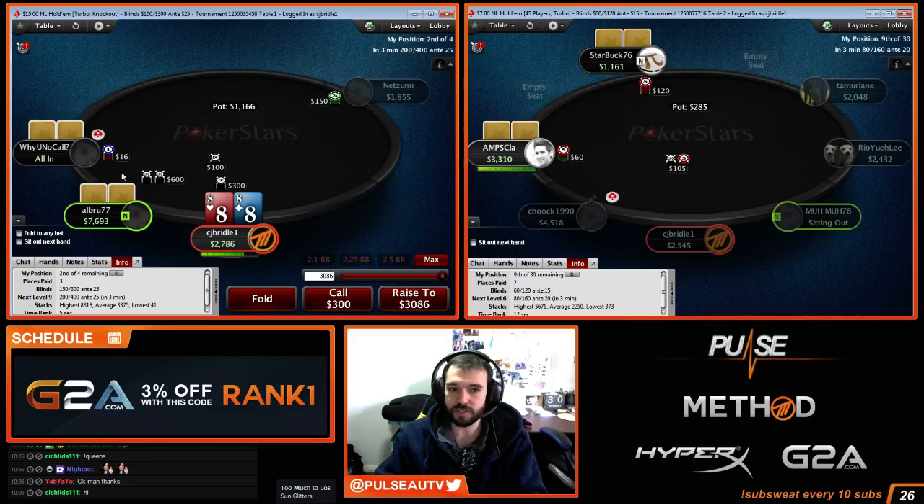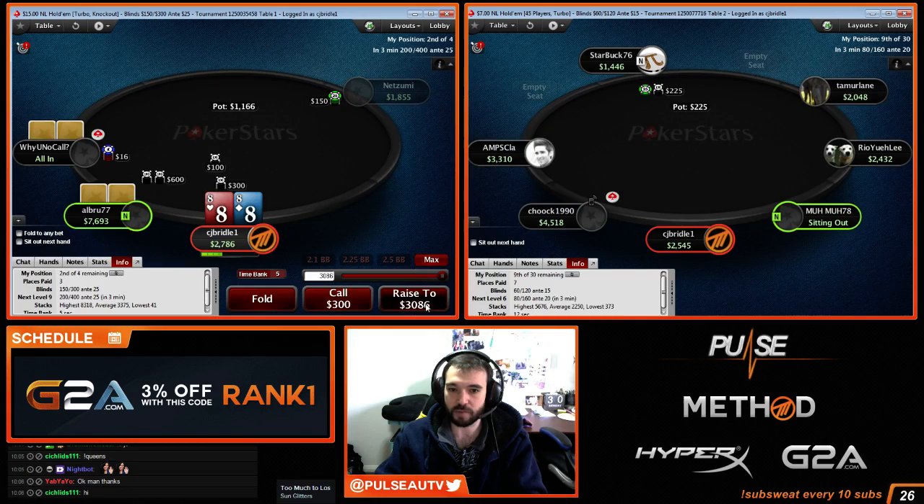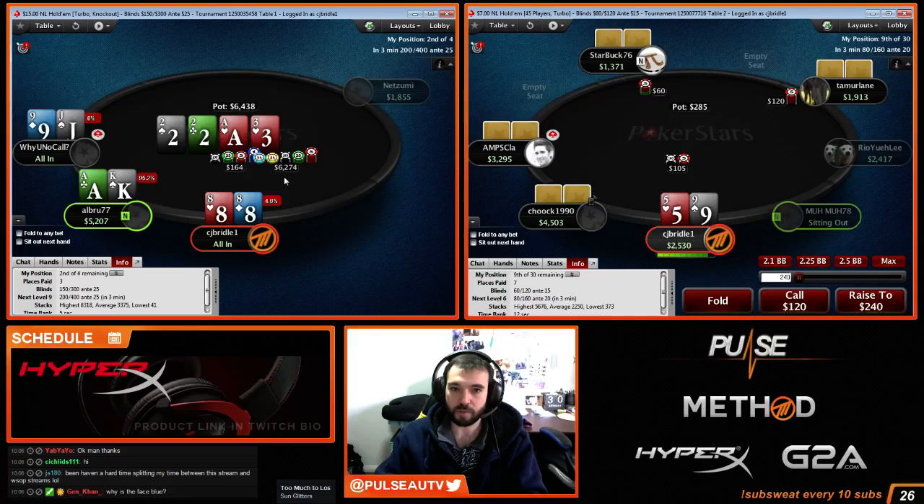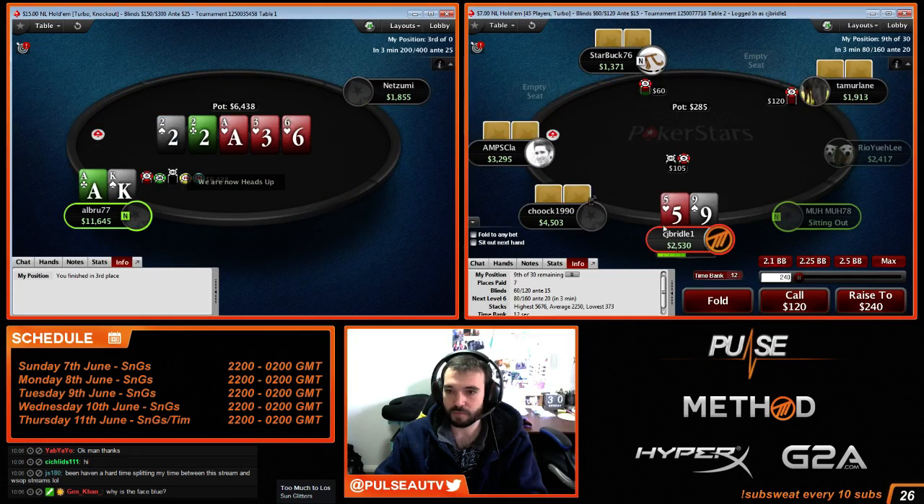We've got this guy all in against the min-raise. We're just going to shove, because even if he calls, the short stack has to beat both of us for us to bubble, and the big stack has to beat me — so it's very unlikely. Eight is a good hand. We've probably come third. That's alright.